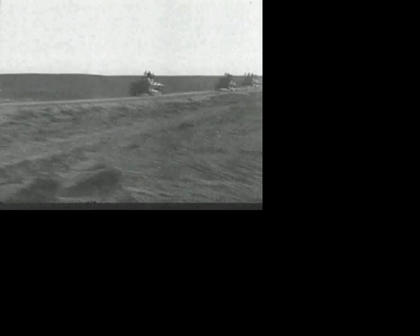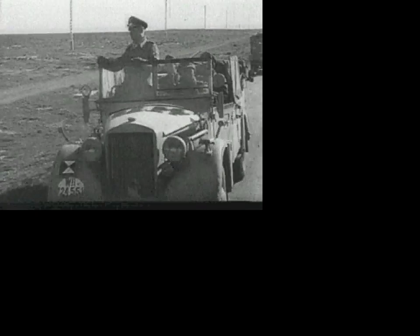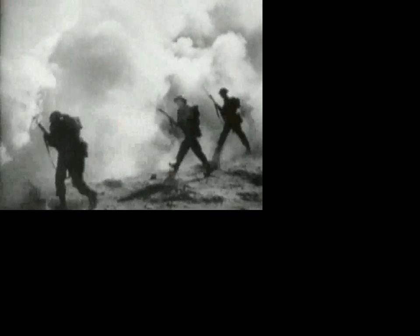In February, the first units of the German Africa Corps arrive in Tripoli. They are commanded by a man who will soon be known as the Desert Fox, Erwin Rommel. The effect will be immediate — Rommel's troops throw out the English from Libya and penetrate Egypt, forcing the British forces to make a dramatic retreat.